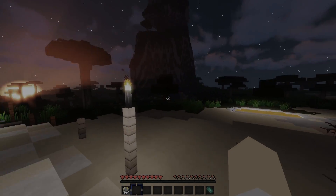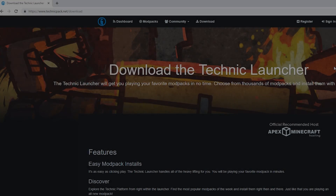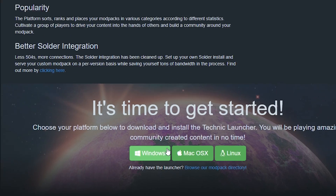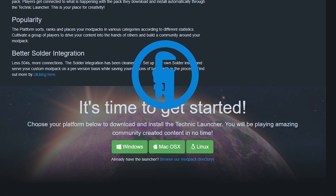Welcome to a tutorial on how to safely download and install Pixelmon. First, click the link in the description to go to the Technic Launcher website, then scroll down and choose your operating system. Once it's downloaded, go ahead and click on it to install the Technic Launcher.